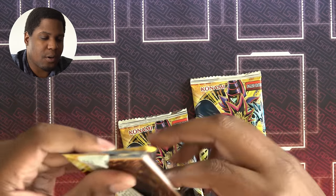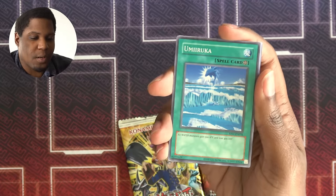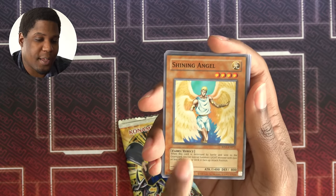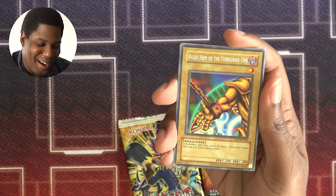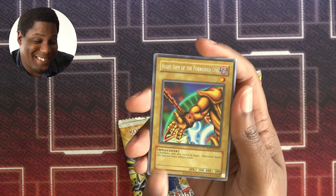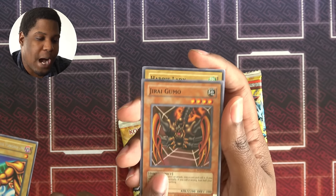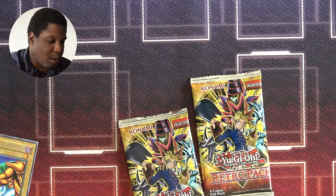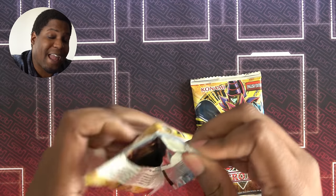Pack number two, nine more cards. Toon Summon Skull — not the greatest Toon, but it is a Toon. Gaia Power powers up my Earth Monsters. Umiiruka to power up water. Shining Angel — I think I only had two, so I'm really glad to get a third. The Right Arm of the Forbidden One — are my four packs just going to be Exodia pieces? Baby Dragon — I made a misplay last game with this. Dry Gamow, a powerful normal summon. Harpy Lady, and Mask of Darkness to recycle my trap cards. That pack wasn't as good, but it's hard to beat a Black Illusion Ritual pack and MST.